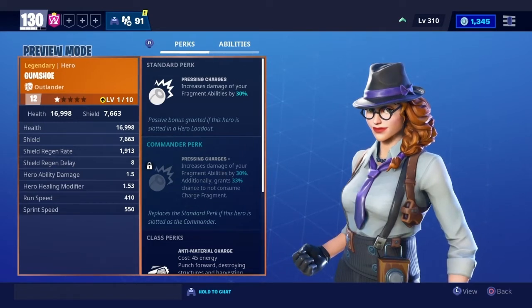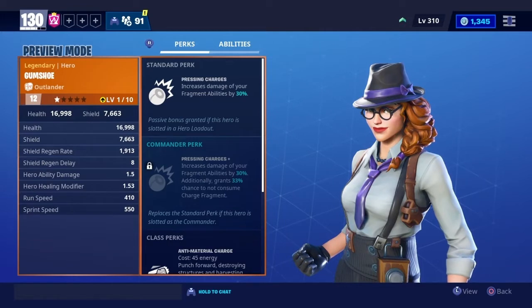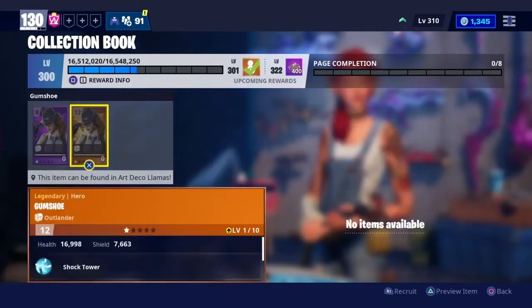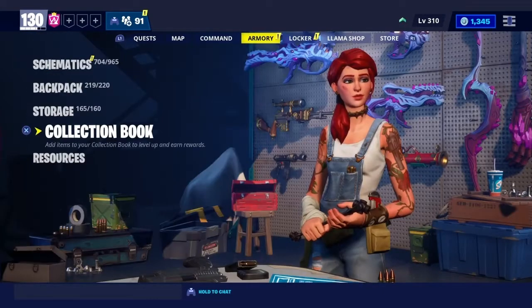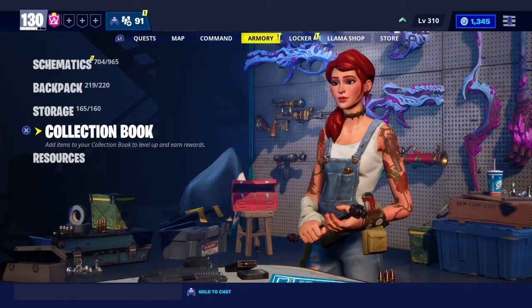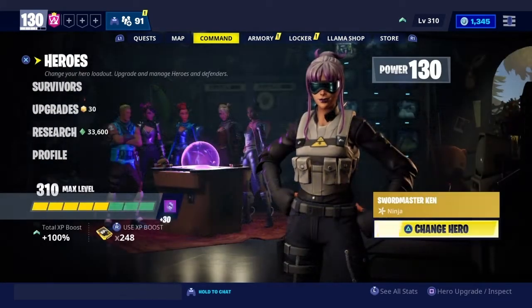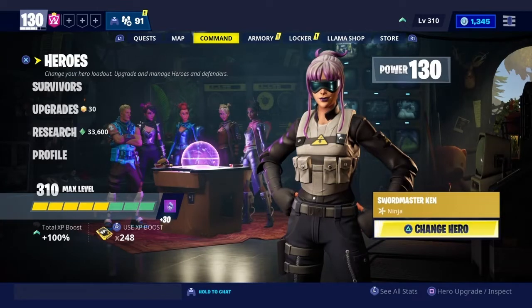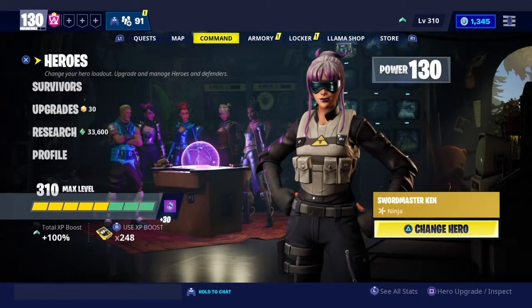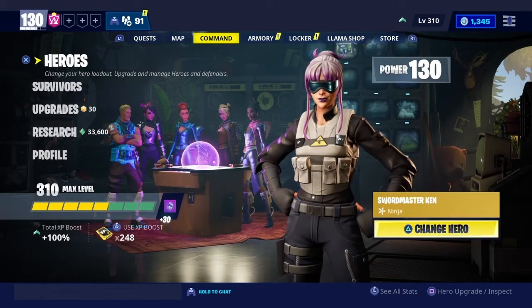As y'all can see, her ability is called 'Pressing Charges' — it increases damage of fragment abilities by 30 percent. Fragment abilities are basically those little blue and purple things you run past that pop up. You can collect the blue ones, and the purple ones turn into llamas. Only outlanders can do that, so this is essentially a teddy outlander build. It works for shock towers and everything that has to do with outlander abilities.